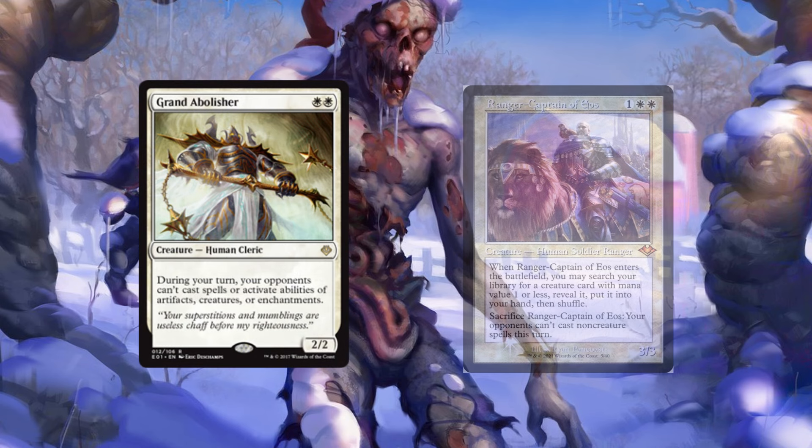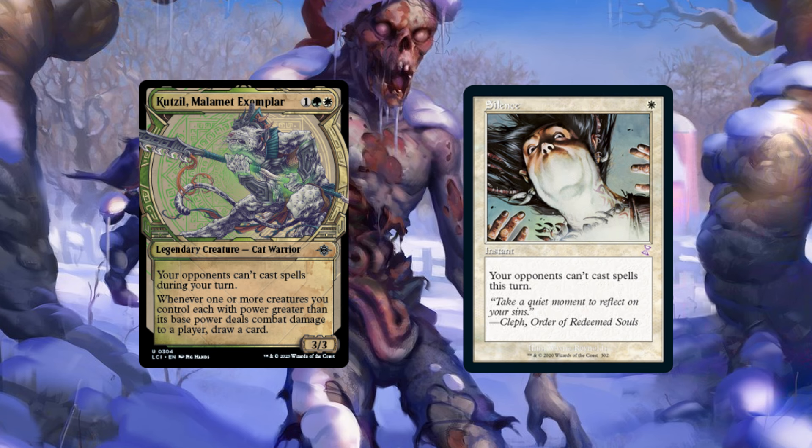Just breaking the deck further apart — we both run four silence effects: Gaddock Teeg, Ranger Captain of Eos, Kotsel, and a Silence spell. For the interactive package, we both run somewhere between 10 to 13 interactive spells — removal spells, Otawara, Urabask-type effects, different utility lands. We both run a bunch of tutors and might disagree on a few. I'm not on Vampiric Tutor right now — it's just hard being a top-deck tutor. End-step Vamp is great, but it's kind of telegraphed, and your game plan might change if someone drops a Null Rod and you tutored to Smothering Tithe.